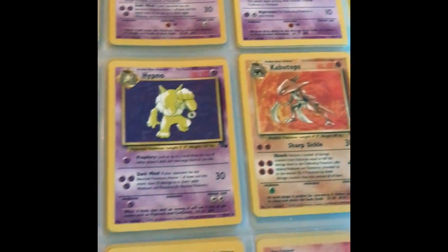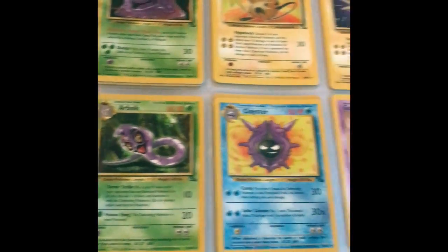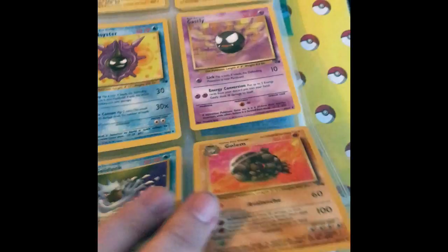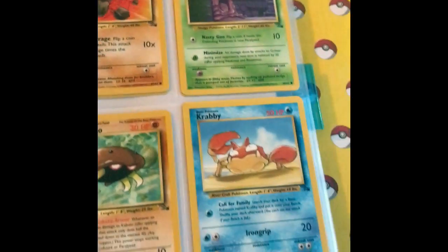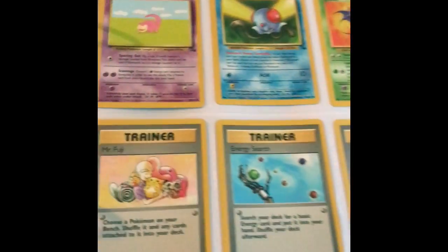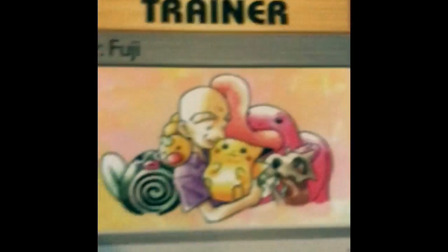Here's where we begin the non-holos. This is the complete fossil set. I think many of you used to have these cards or at least remember them. It just brings back so many memories for those that collected back in the day. I'm going to quickly blow through the Commons. The best part about it is all of these are in great condition, which is hard to find nowadays. Everybody's favorite cave Pokemon and we got Mr. Fuji.